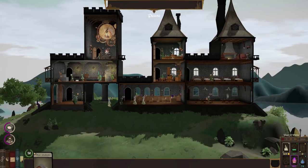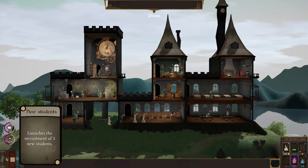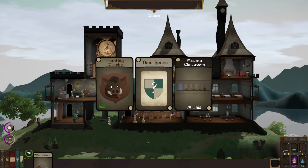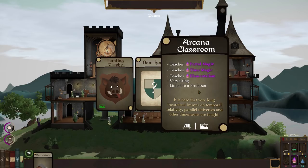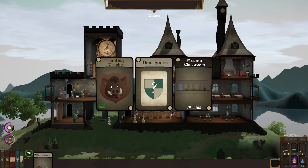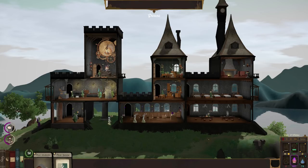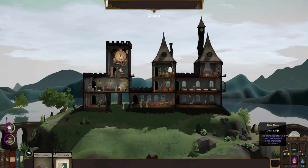We've got quite a lot of good things going on here. We have options down here - we could get a card from the base deck, we're not far from an alchemy deck card, and we can get maybe two arcana deck cards. Let's grab ourselves some cards. At the moment we're down to one card, which is 'get five new students', which we'll keep for later. Let's start with a base deck card. We've already got an arcana classroom, a new house option, and a hunting trophy. Let's get the new house card.